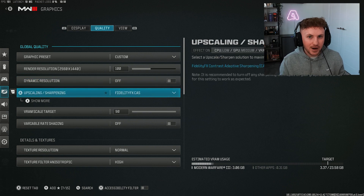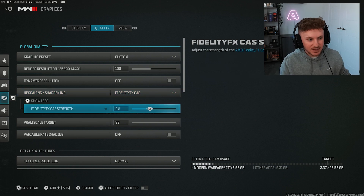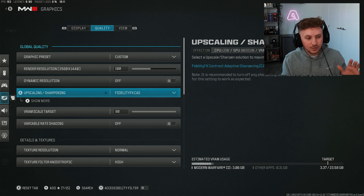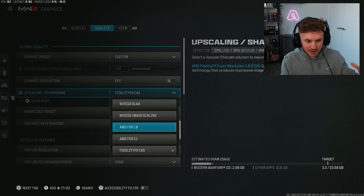Upscale and sharpening — play around and find what's best for you. The community favorite is Fidelity CAS: set it to around 40 on higher-end systems, or 60-80 on lower-end ones. The higher you have it the more grain you'll get around objects and operators. I've tried AMD upscaling and hit as high as 700 FPS looking at a wall, around 580 moving around the map, but I find it quite blurry. My monitor can only show up to 280 FPS anyway.